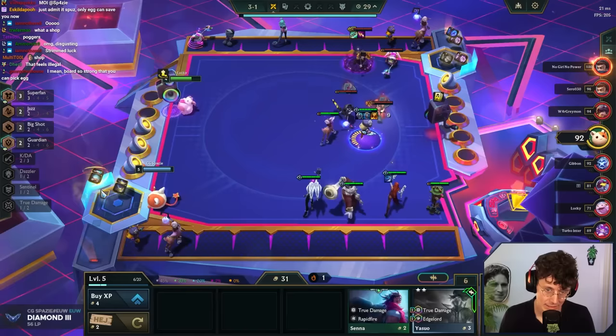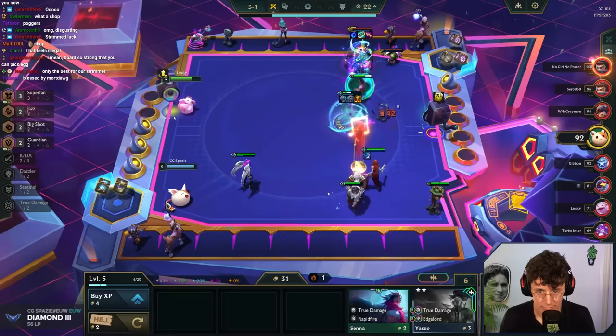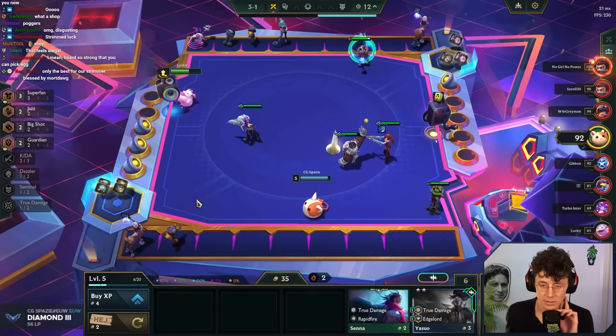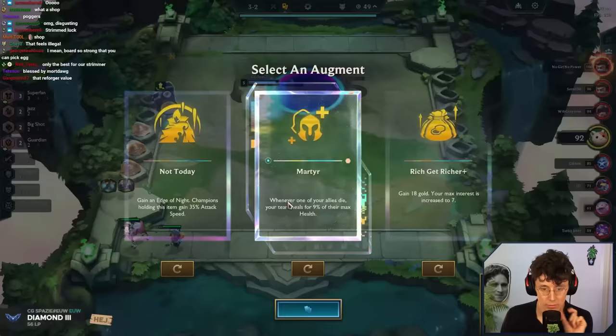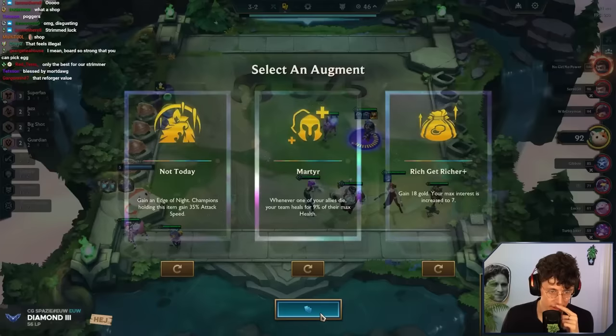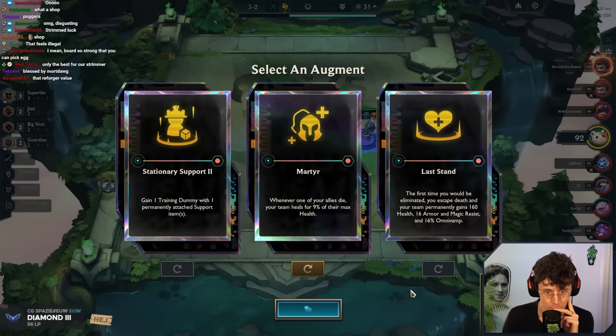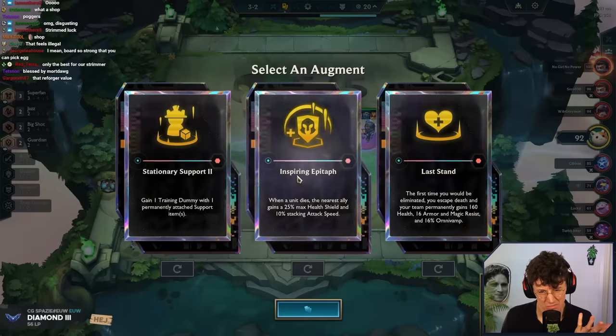Super good — now we're going to get Escort Quest value with that shop, baby. Might keep cannon all the way now. This two-star cannon might be enough to bring us to level seven. I was hoping to get another slammable for MF with that reforge, but I don't think we need it. Augment time — Rich Get Richer. I can't really do double econ here so let's roll some of these: Stationary Support, Last Stand. We're going to be win streaking now.